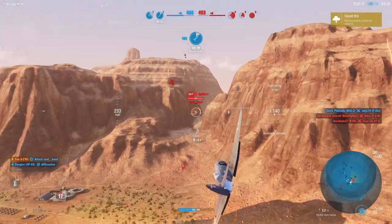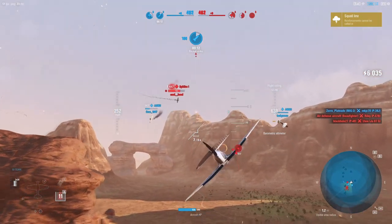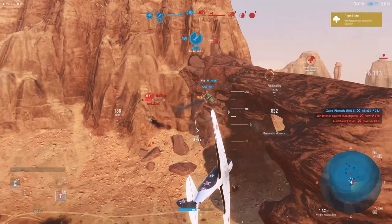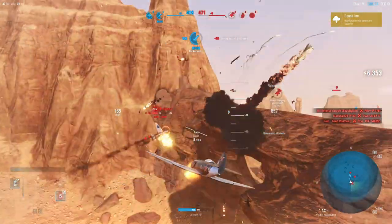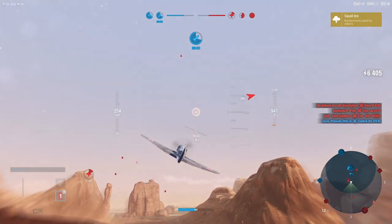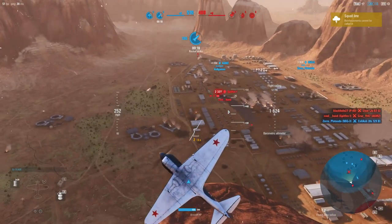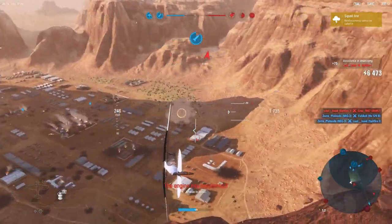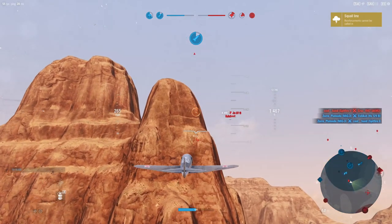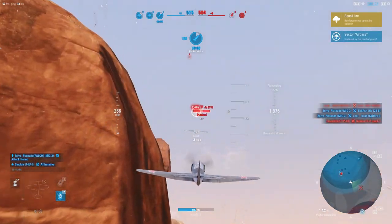All hands on the target — managed to get a crit. That is one of the advantages we have with going to cannons. I'm going to get this guy into a low energy state. Managed to get his tail — I'll get a bit of distance and come back around on him. He might be dead by the time I get there. Zero's on him. The airfields are ours — we've got the enemy contained.